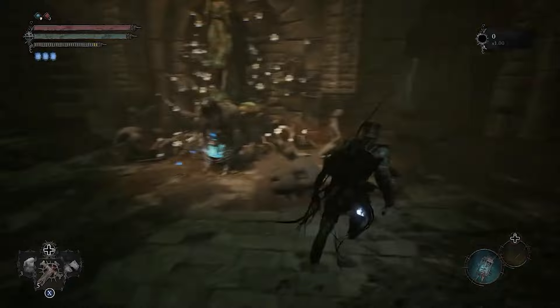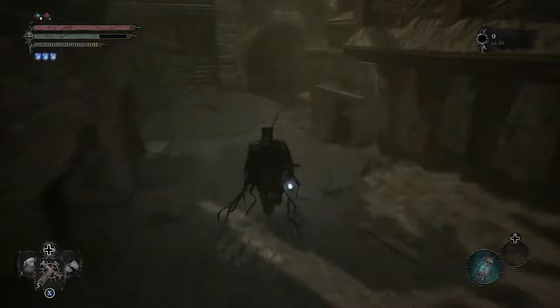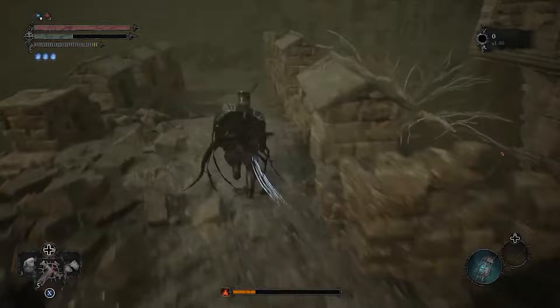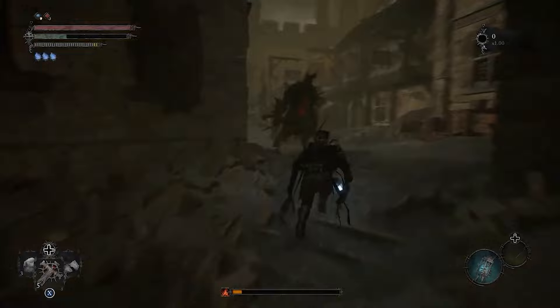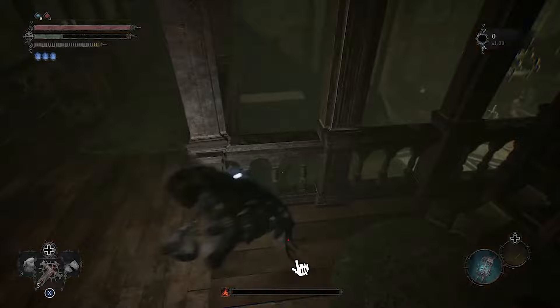Follow along and I'll show you exactly where to go. We're going this way — moving fast to avoid all the enemies. Make a left, make a right, jump through here, and we're almost halfway there. Slow down to recover stamina, then push through again — we're going to juke this big enemy right here. Go through this door and around here.